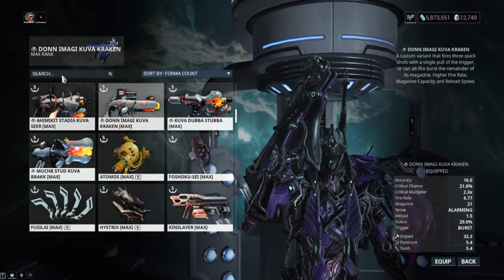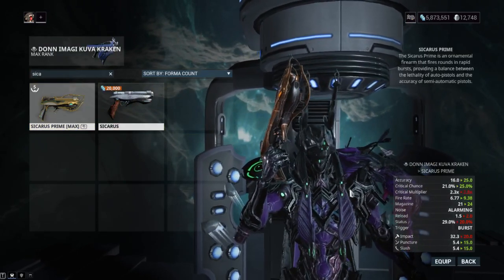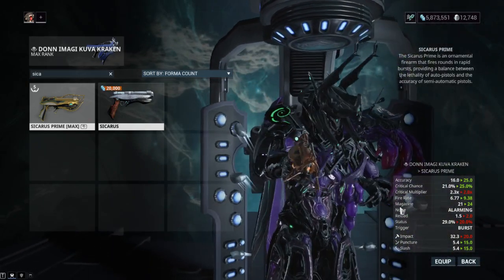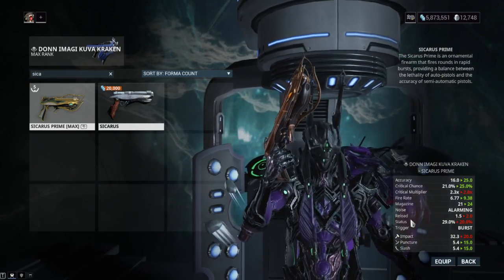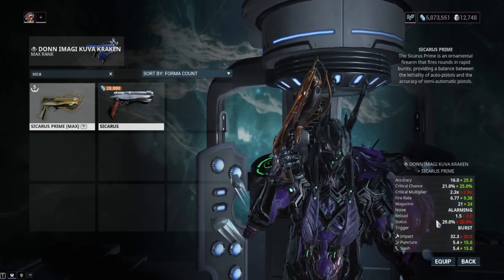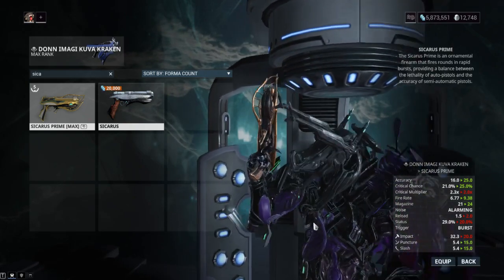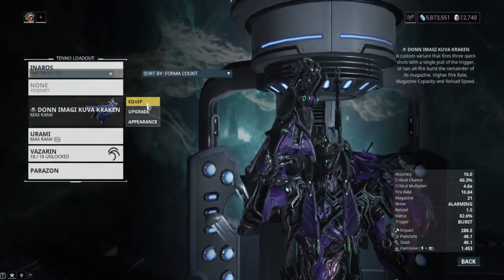Kuva Kraken - let's compare it to the Sycharis Prime, which is another burst fire pistol. We've got lower critical chance on the Sycharis Prime, lower fire rate, lower magazine, better crit multiplier, better reload - which is noticeable - and better status chance, and slightly worse base damage. But this thing is better, I'd say, than the Sycharis Prime, especially since the Sycharis Prime's ribbons aren't where they used to be.